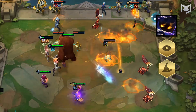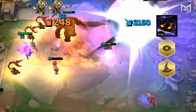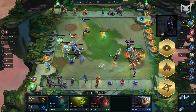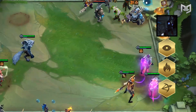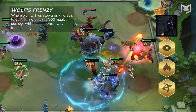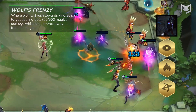Get to tier 3 and just watch him destroy. But no fear — there is a proper counter to him if you run a summoner's composition. Vhagar's ultimate will focus on clones as well. Now to Kindred, who's the only returning rare to have a different ability. She's also the first rare to have 3 traits, making her very valuable in many different compositions. Her traits are Shadow, Inferno, and Ranger. Kindred represents two essences: Lamb and Wolf. Her ability is Wolf's Frenzy, where Wolf will rush towards Kindred's target, dealing 150, 325, or 500 magical damage while Lamb moves away from the target.